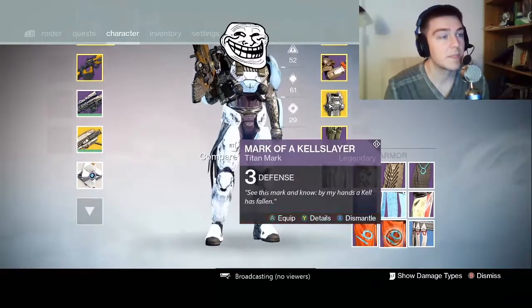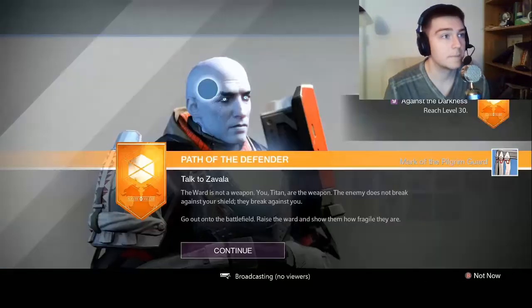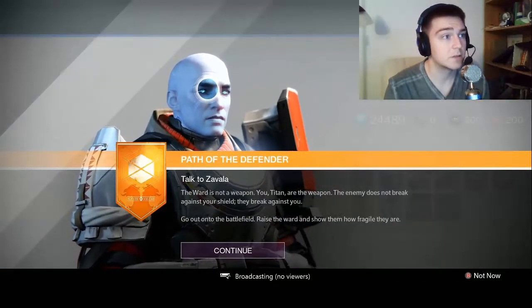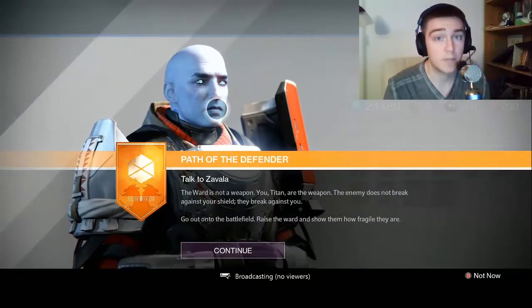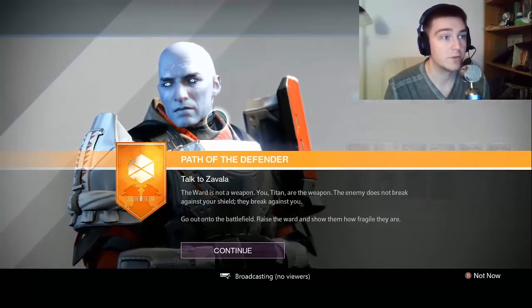Mark of a Kelslayer only has three defense? I've got armor materials. Path of the Defender — the ward is not a weapon. You, Titan, are the weapon. The enemy does not break against your shield — they break against you. Go out onto the battlefield. Raise the ward and show them how wrong they are.